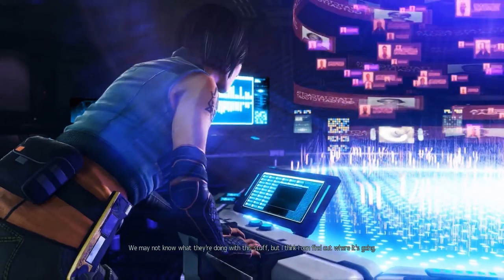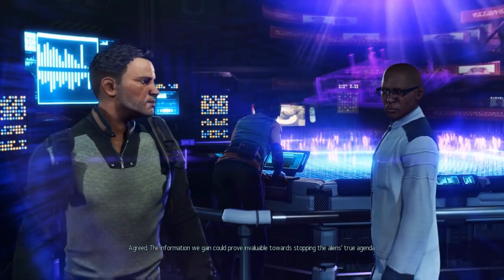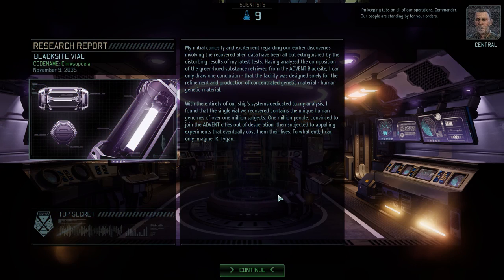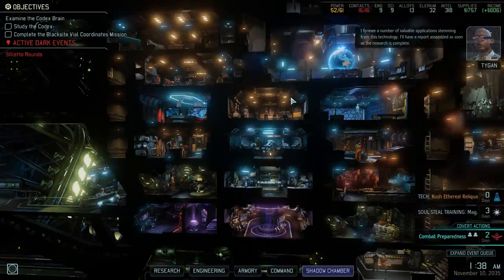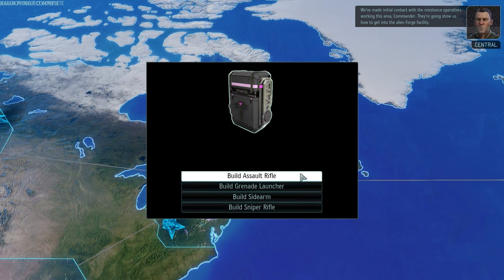We may not know what they're doing with this stuff, but I think I can find out where it's going. It's a high security production facility — standard defensive complement. I strongly suggest we pay them a visit, Commander. The information we gain could prove invaluable towards stopping the aliens' true agenda. New objective added. Excellent — our people are standing by for your orders. Now we're going to go to the research lab for a moment. I can rush it because I have an alien data cache.